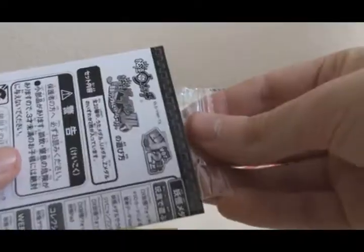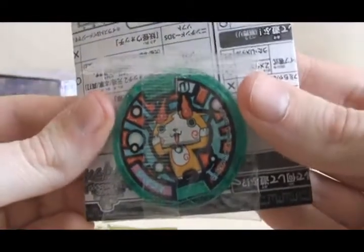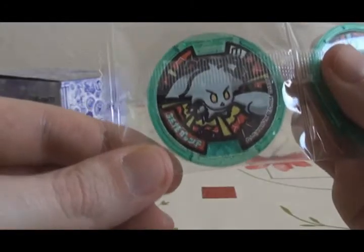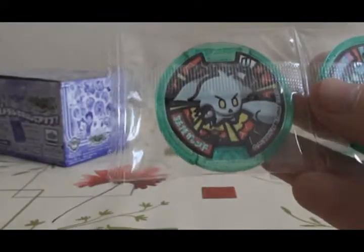Pack number 2. First medal we have is Jibakoma — I love this one. A fusion of Komasan and Jibanyan. Excellent. And the next one is Yo-Kai Guts F. I know Yo-Kai Guts K is in this set as well, from the Yo-Kai Watch movie, so that'd be cool to get as well.